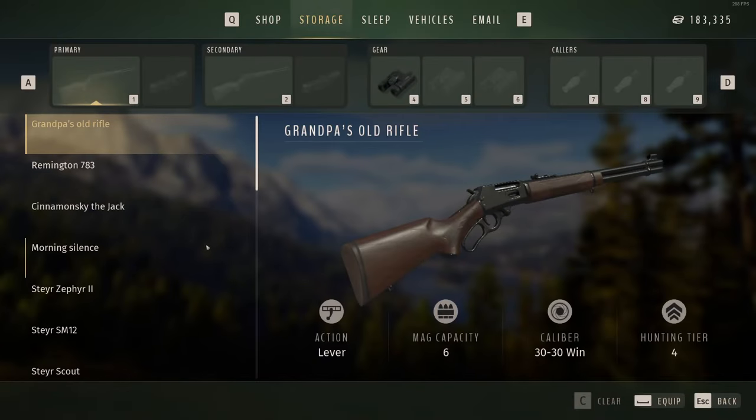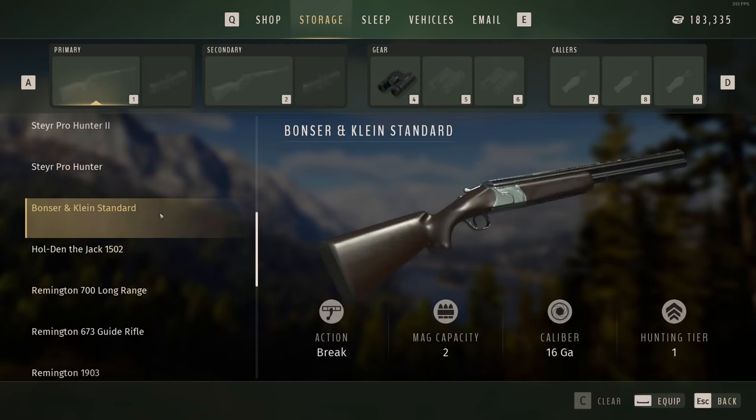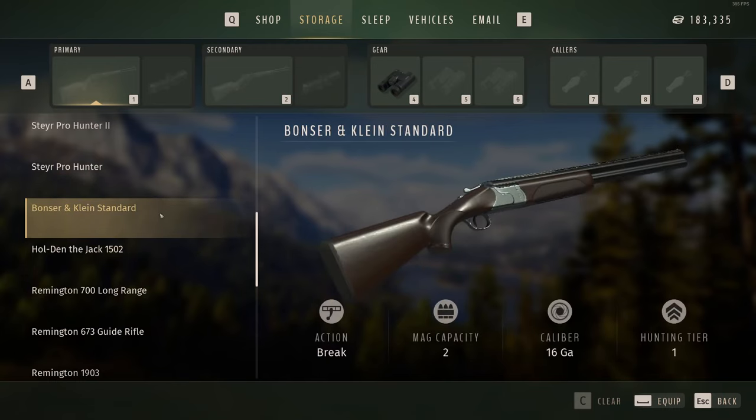You're going to need a shotgun. Any old shotgun will do. If you want to be overpowered, as of this time, the bonds inclined 16 gauge is still firing bazooka rounds, so you can't go wrong there.